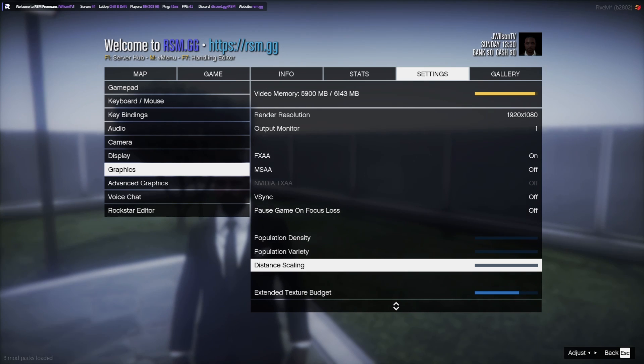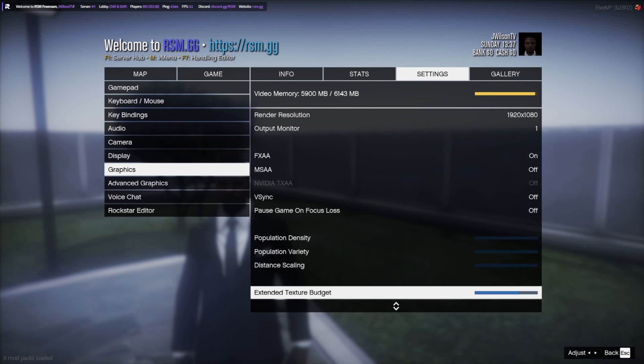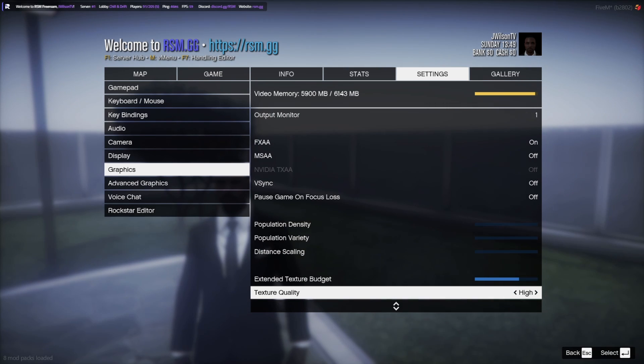This boosted my FPS by about 15 to 17 frames. I used to get around 40 to 50 FPS with NVE, and now I'm getting 60 to 90, sometimes even 100 when looking at the sky. Increase that Extended Texture Budget by exactly 14 ticks. Don't worry about the video memory — most of you don't have 6,000 megabytes anyway. Extended Texture Budget doesn't really use that unless you push it into the red section. If it's in yellow, it's fine.